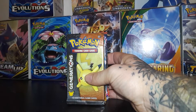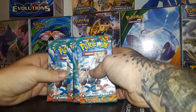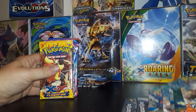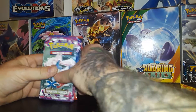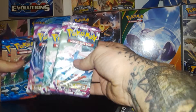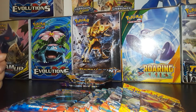So these are the rest of the sealed product that I have. We have 2 Generations packs, and 5 chances to get that Heracross Full Art that I want — so that would be 7. And then 2 Flash Fire, that would make 9. We also have 3 Phantom Forces and 2 XY Base Sets. So basically you can choose 9 out of any of these, and that'll be part 3 of the next video.